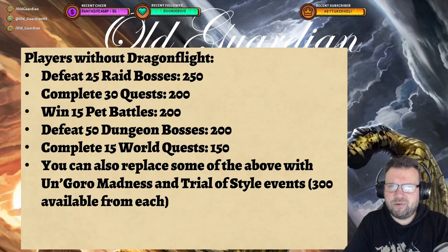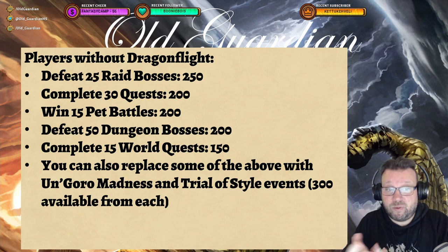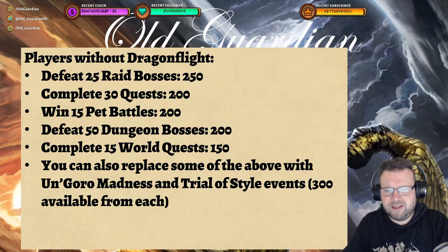Finally, what if you're a player who still does not have Dragonflight but you still play? You can get this done pretty easily actually. Defeat 25 raid bosses — legacy raid bosses count — for 250 points, complete 30 quests for 200 points, win 15 pet battles for 200 points, defeat 50 dungeon bosses for 200 points, and complete 15 world quests for 150 points. That's exactly 1000 points — all the points you need. You can also replace some of these activities with Un'Goro Madness or Trial of Style, with 300 points available from each of those.